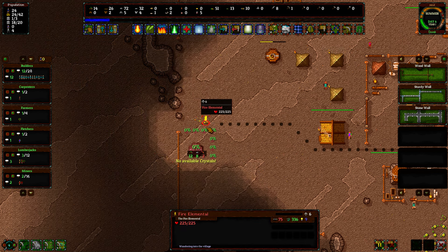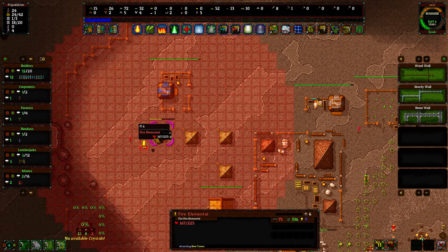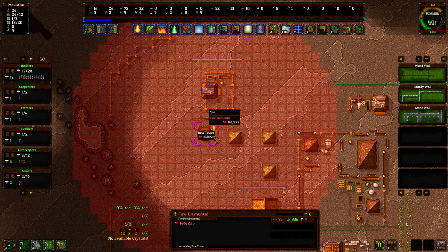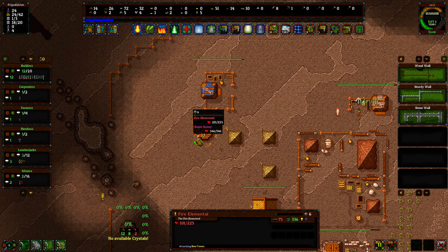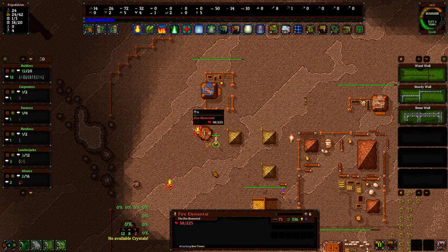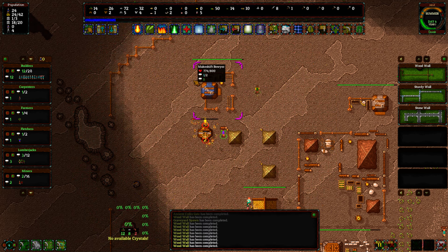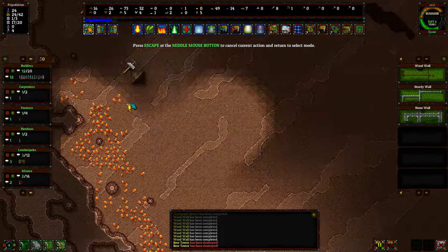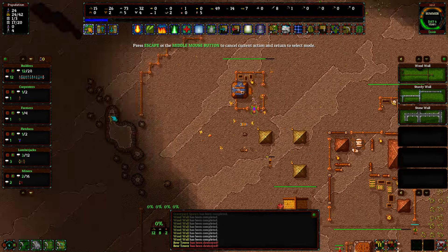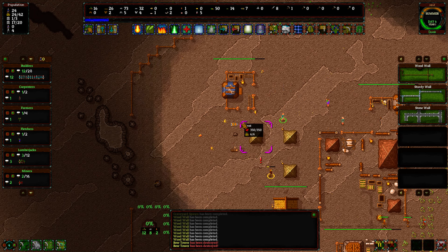Where are you going? What are you going after? Oh — bow tower! Can we kill him before he kills my tower? Get him, Sonya Sunny! Yeah, we got him. Oh, there's another one. Ow! Dang it! Get out of here. You too. Get out of here. You're not welcome here. That's my bow tower.